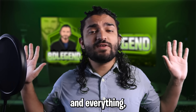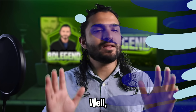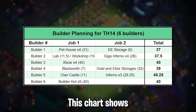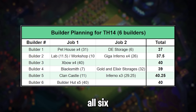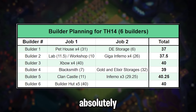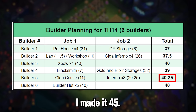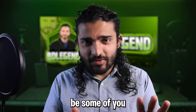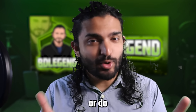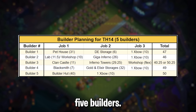Now I have it laid out for you day by day. This chart shows you exactly how you're going to split up all six of your builders to ensure that you're done within 45 days. If done absolutely perfectly you can get it in 41 days, but with a little leeway I made it 45. For those who don't have all six builders, I also have a chart laid out for five builders, which will take around 51 days if done perfectly.